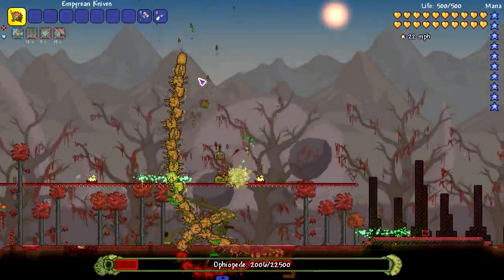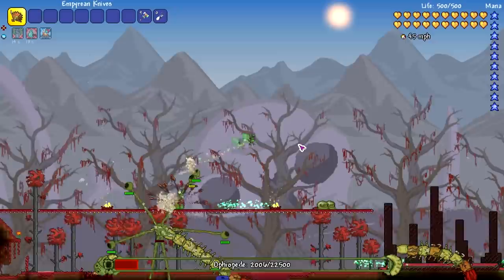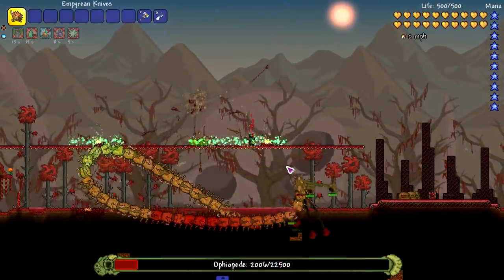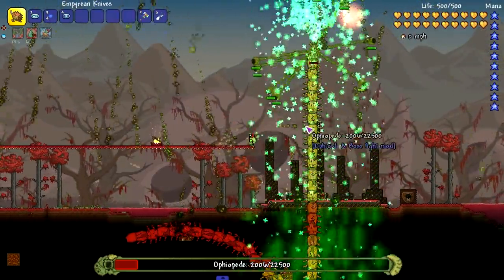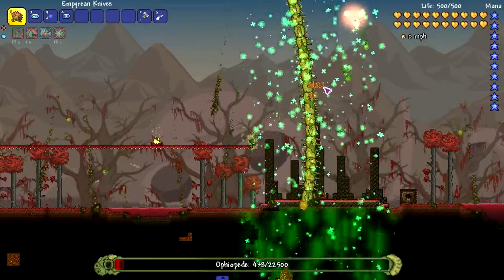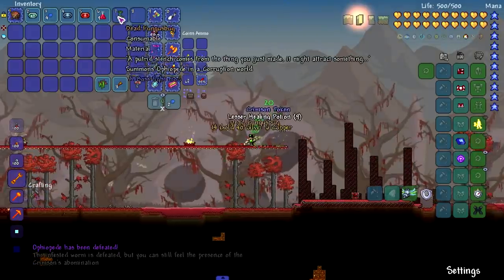So maybe phase one is just him being regular, phase two is the flames, then he shoots out all that goop in phase three, and he has eyeballs in another phase. I kind of just want to keep him alive and see if he does anything else. It doesn't seem like he's doing anything else, so maybe we should try and deal the killing blow and end his misery.